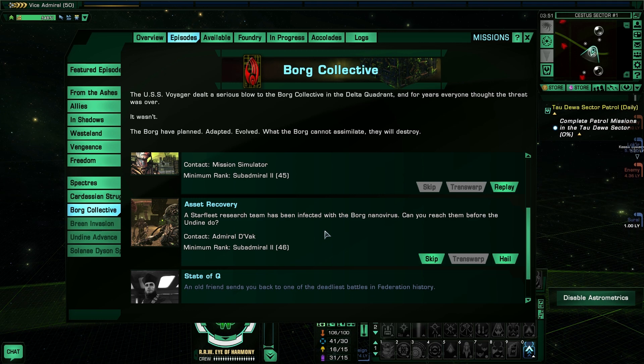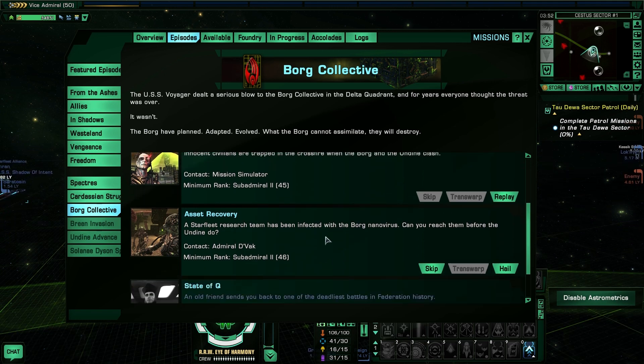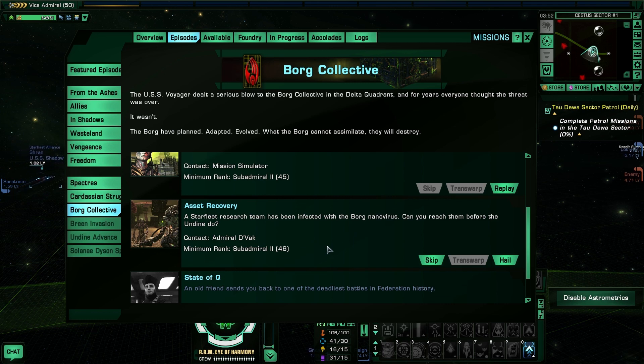Hello everyone, it's the Doctor and welcome back to Let's Play Star Trek Online on our Romulan Rassilon Science Officer. We are continuing the Borg storyline and in the last mission we just finished Collateral Damage. And now it's time for Asset Recovery. So here we go.